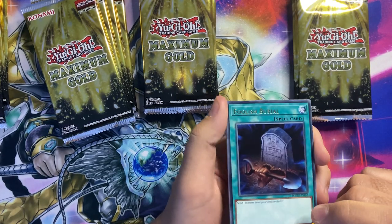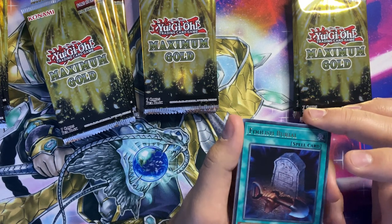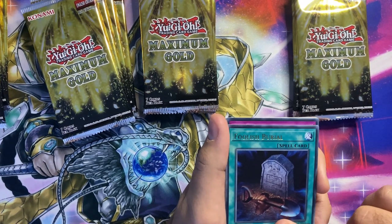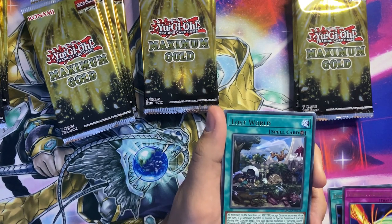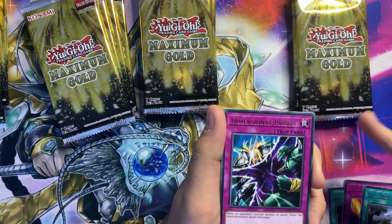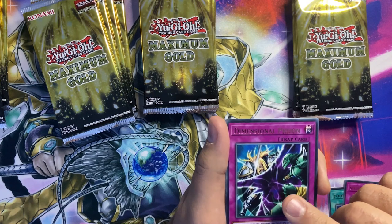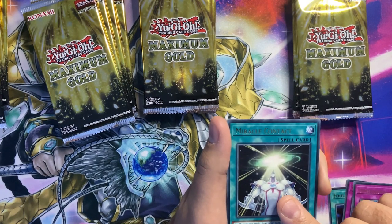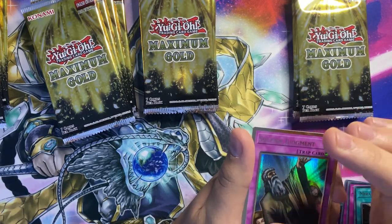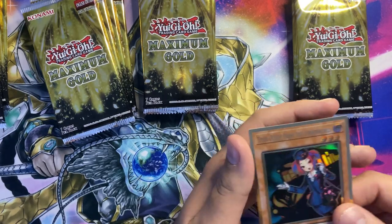So the first one is Foolish Burial. I quite like the gold foiling — I'd call it gold lettering. Storm and Mirror Force, Lost World. I must say I do like the gold foiling; it pops a lot more than the silver did. Miracle Contact and Solemn Judgment. I do really like the foiling. Solemn Judgment and Tour Guide.